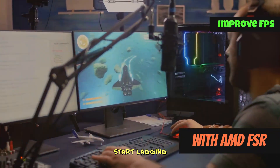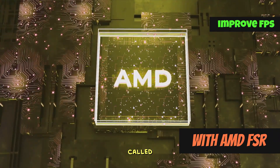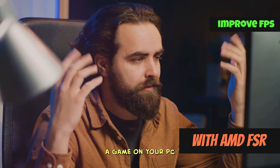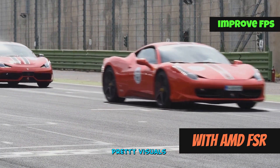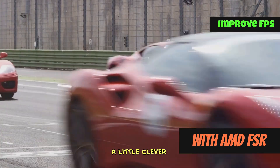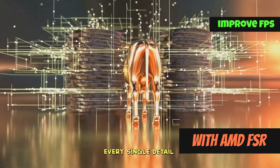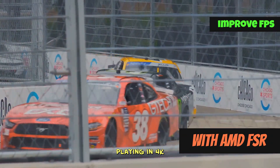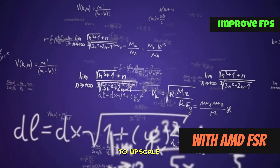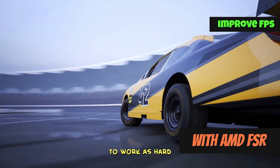Sometimes your games start lagging or don't run as smoothly as you'd like, especially when you crank up the graphics. AMD came up with a neat trick called FidelityFX Super Resolution, or FSR for short, that can help with that. Instead of having to lower your graphics settings and make the game look worse, FSR lets you keep those pretty visuals but boosts your framerate. It renders the game at a lower resolution first — like if you're playing in 4K, it might render at 1440p instead — then uses fancy algorithms to upscale that image back to 4K. So you still get a sharp-looking picture, but your PC doesn't have to work as hard, meaning you get smoother gameplay.